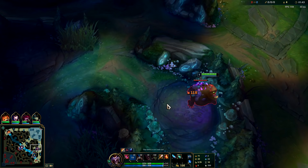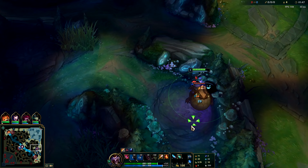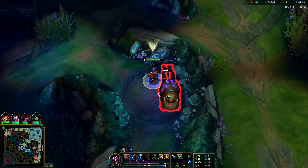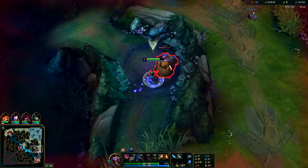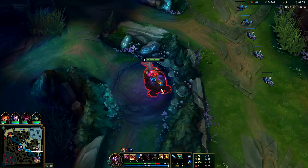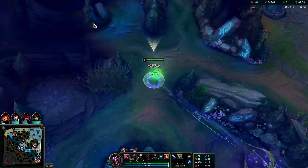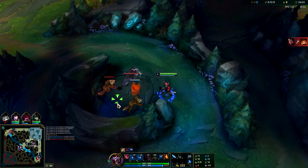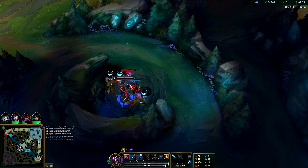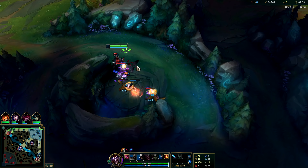Also, if the enemy jungler shows up — since Shaco doesn't take Flash — you'll be in trouble if you don't have your Q. With the box tanking, bop Gromp in the back and jump away. He'll burn out. Nice — still full HP. Toss a box down, run up, hit him in the back, and he'll get feared away. Let the box tank the two smaller ones.